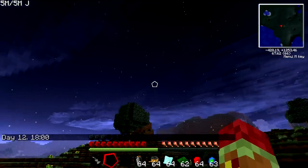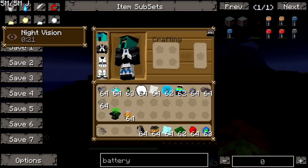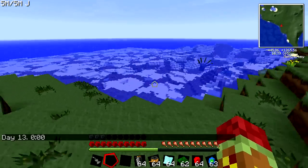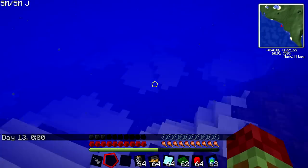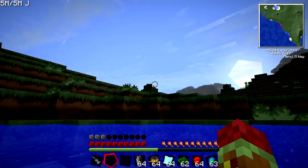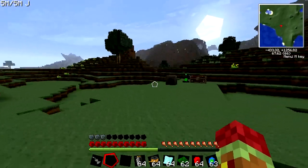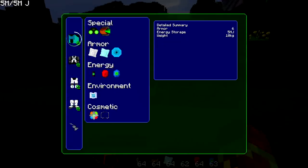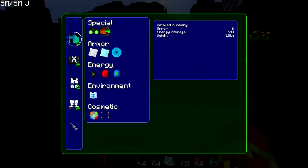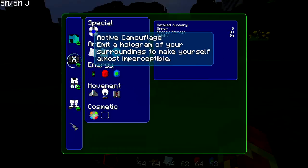I'll turn it to night right now — it's nighttime and I can see fine, nothing is the matter. Now I'll turn it back to day and run over into the water — should be able to see underwater pretty dang good. Yep, normally it's pretty dark underwater, not anymore. So those are some of the main things you can do with the power hat — energy shields, flight control, night vision, and the water electrolyzer.